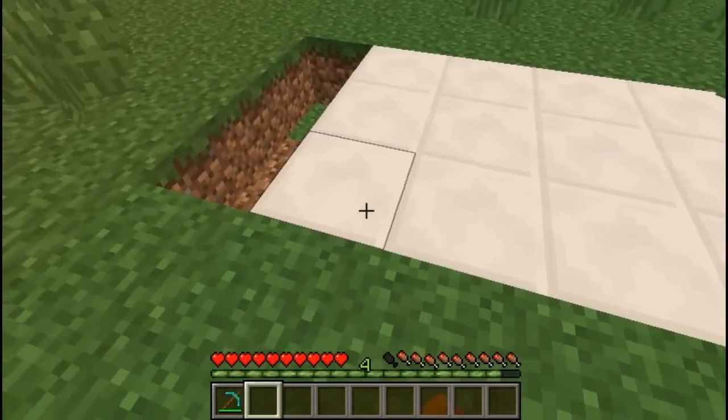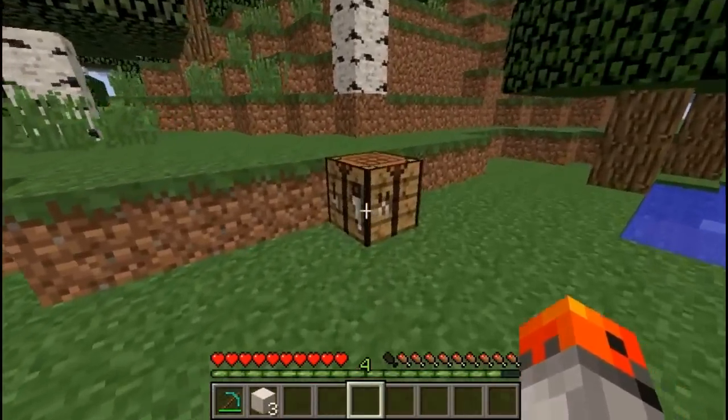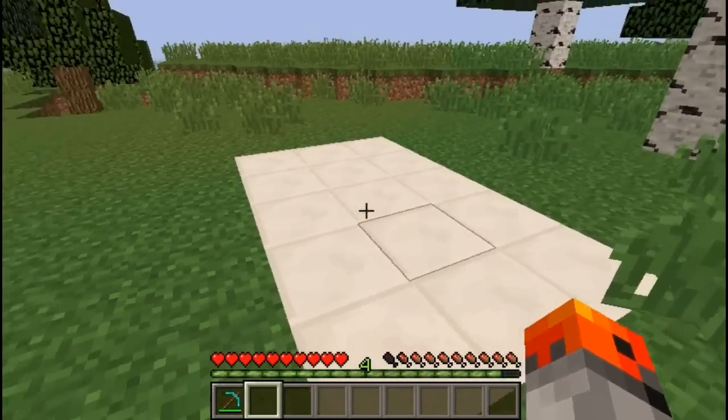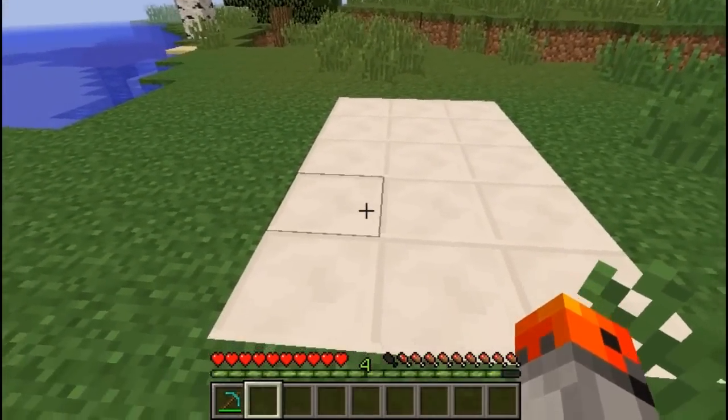If you want to save up on blocks while building the floor, then you should use half slabs instead. So as you can see, we have three blocks of quartz right here and we're going to turn them into six half slabs. And this way we manage to finish our floor without having to get any extra blocks of quartz.